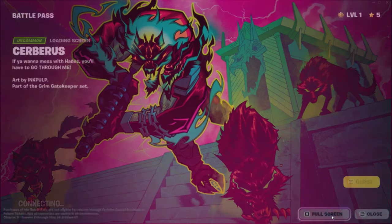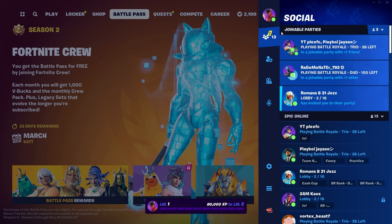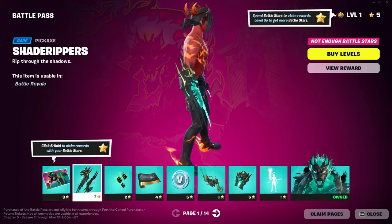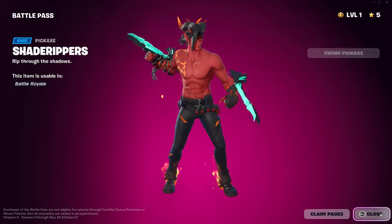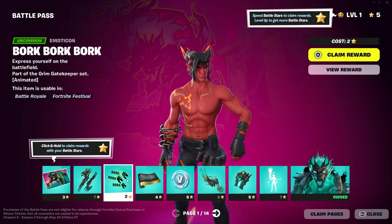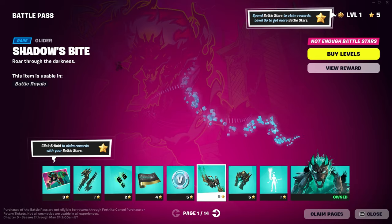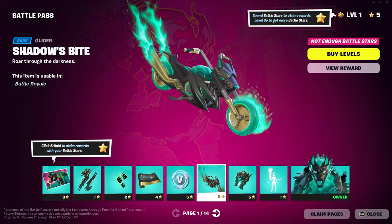So here we go, Battle Pass review. First item, we have a Cerberus loading screen with his wolves. Next up, we have the Shade Rippers, which just surpasses a little claw pickaxe. We have the Bark Bark Bark animated emoticon. We have a Reactive and Animated Wrap — for whenever we trigger the gun, it kind of glows. V-Bucks. We have Shadow's Bite Glider. I'm a big fan of motorcycles, so this I might run a lot, honestly.